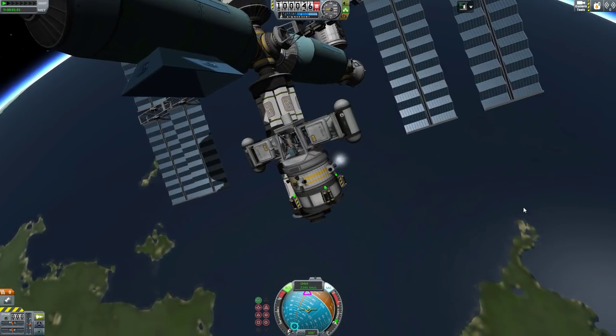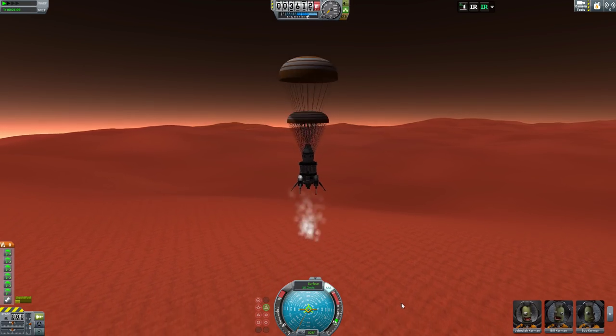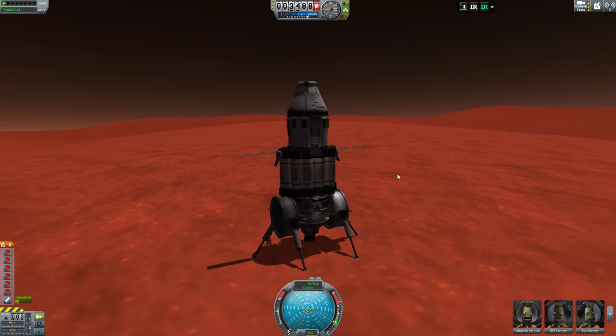Any built craft can be recycled back into component rocket parts at a recycling module if you choose. If you don't want to build from a space dock, you can deploy a survey stake and have your constructions appear there.